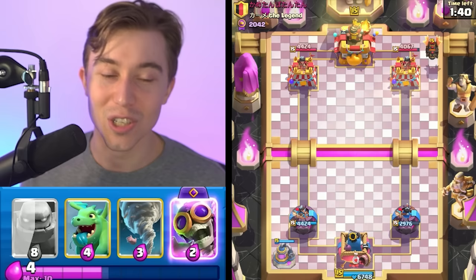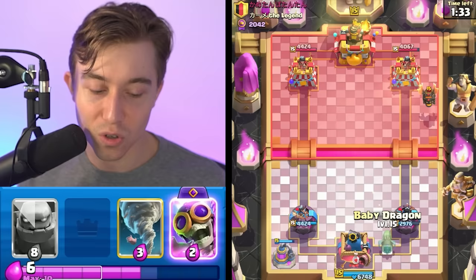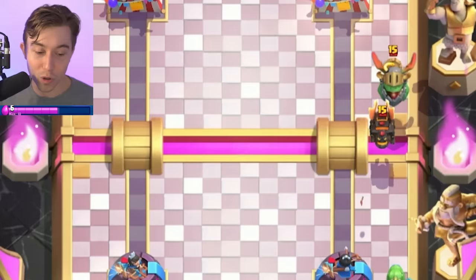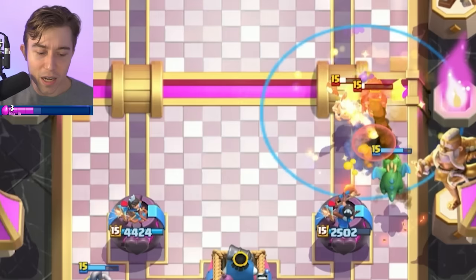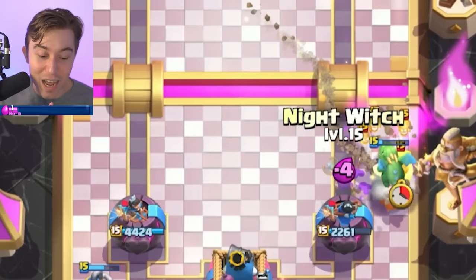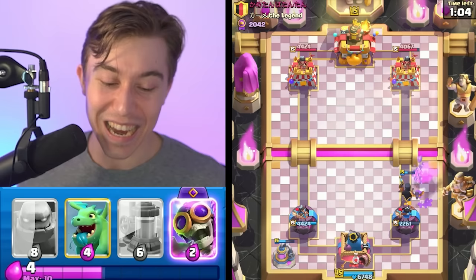We're just going to drop our Elixir Collector again in the back left, so if he has a spell, I don't want him to be able to hit the Baby Dragon and the Elixir Collector and the right-hand tower. I'd much rather have him pick between spelling the Elixir Collector or spelling our tower. I have to go Skeleton King and then reset everything with the Zap so I don't lose the game - I do have Tornado too, so I should be fine. If we can Tornado on the Skeleton Dragons, that's what we need. And it works! Huge value - then we can Night Witch in front. He is down so much Elixir right now, that is what we like to see.